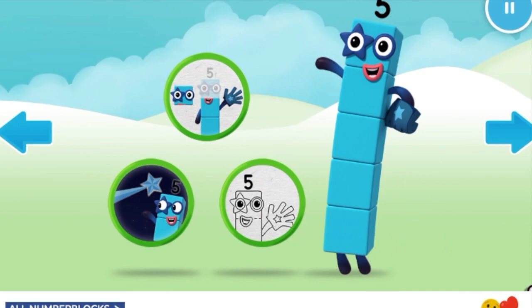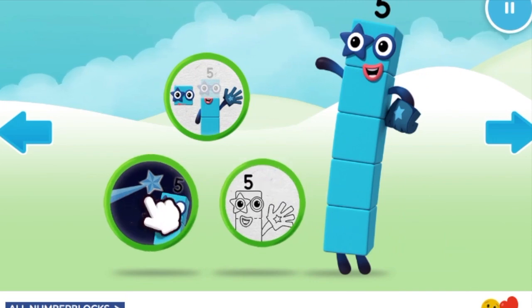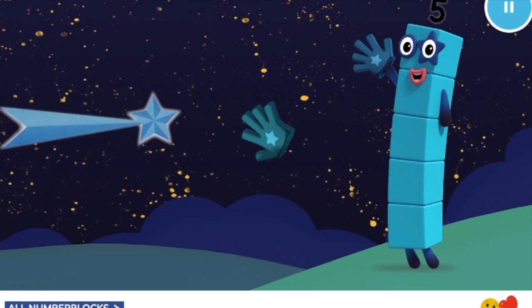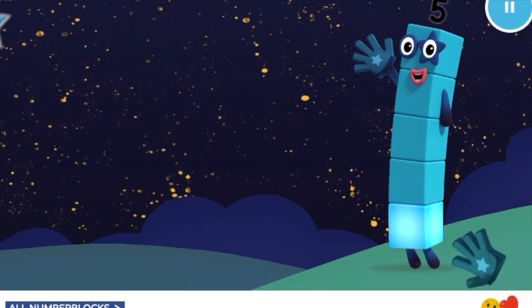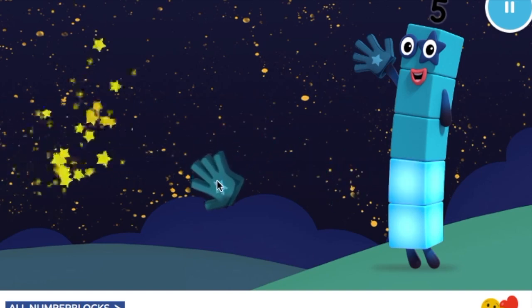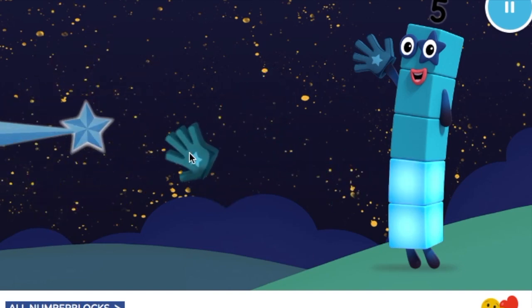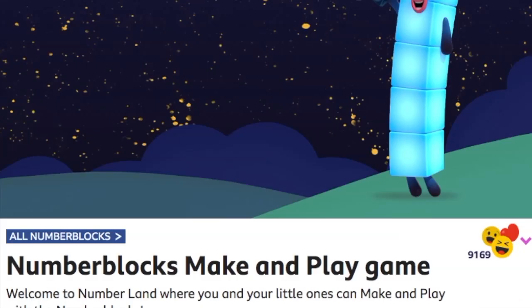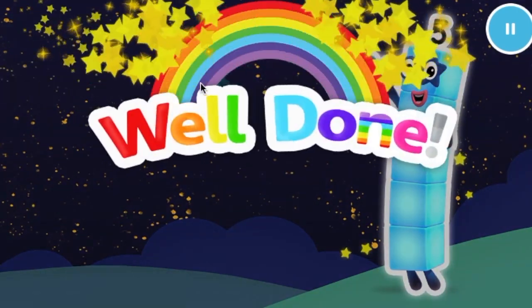Welcome to Numberland! Let's make and play. Look, shooting stars! Five stars for number block five. One, two, three. Keep it up. Four, one more to go. Five. Well done!